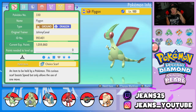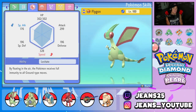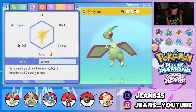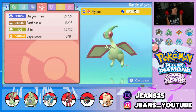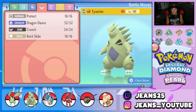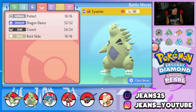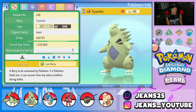Starting off with the one and only Flygon, one of my favorite Pokemon from Gen 3. It's a Ground and Dragon type with a Choice Scarf so it can outspeed a bunch of Pokemon. It has the Levitate ability, EVs in Attack and Speed, and a moveset of Dragon Claw, Earthquake for STAB, U-Turn for pivoting, and Superpower for coverage. Second Pokemon is Tyranitar, who pairs up with Flygon well because Flygon isn't affected by Sandstorm. It's running Protect, Dragon Dance, Crunch, Rock Slide with Sand Stream and a Lum Berry.